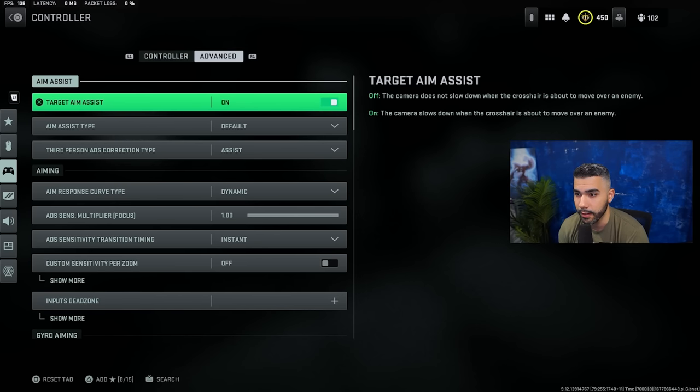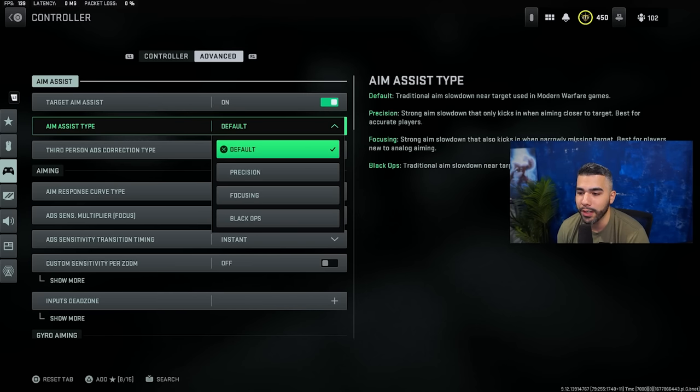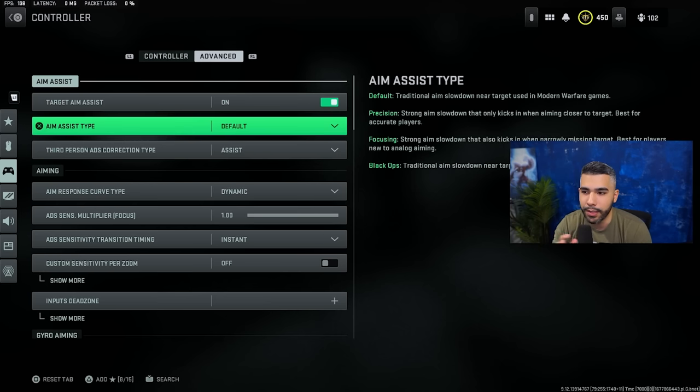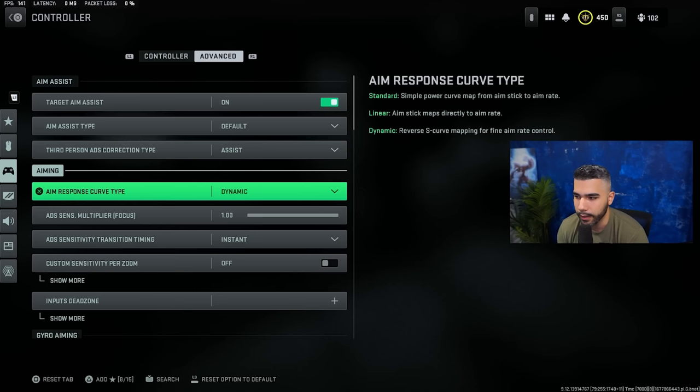For aim assist type, I run default. Black Ops was recommended at the start of the game, but it received a small nerf and now it just feels weird. It feels like a very sticky, slow aim on players and it affects my aim in a negative way. Sometimes it helps you get a crazy shot, but I feel like I can do the same with default and it doesn't throw me off, which I really like.